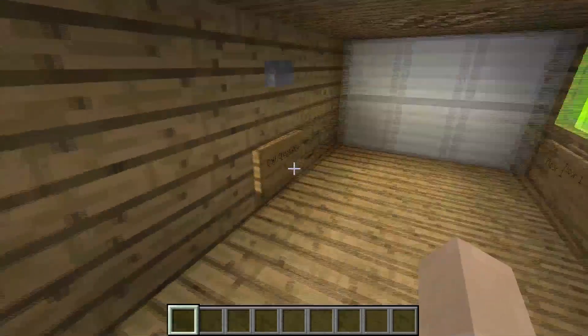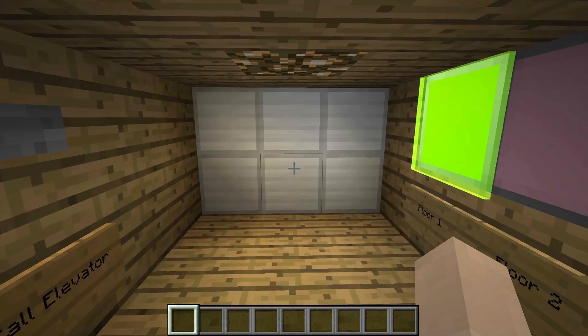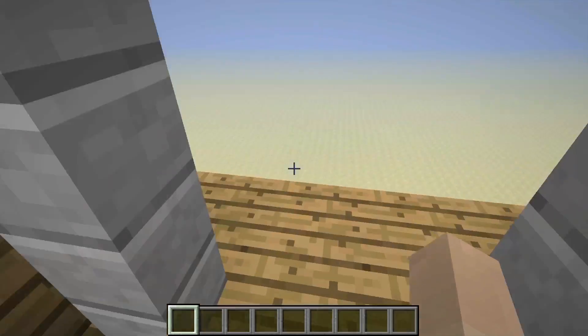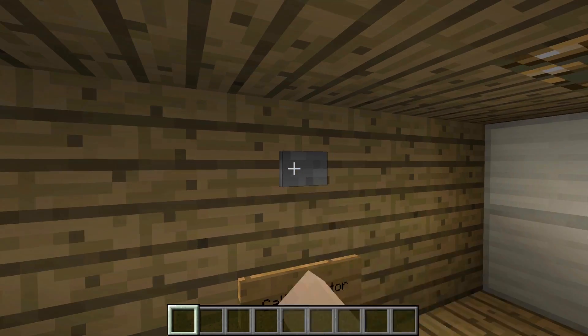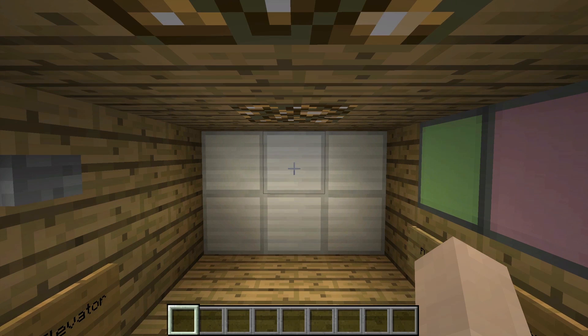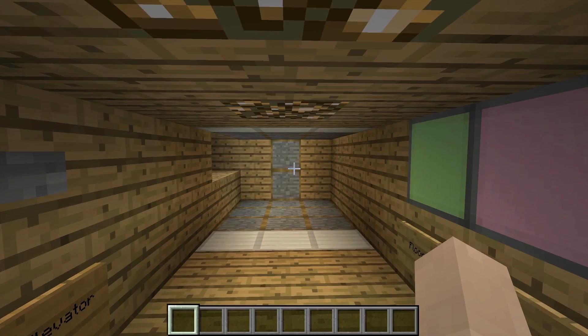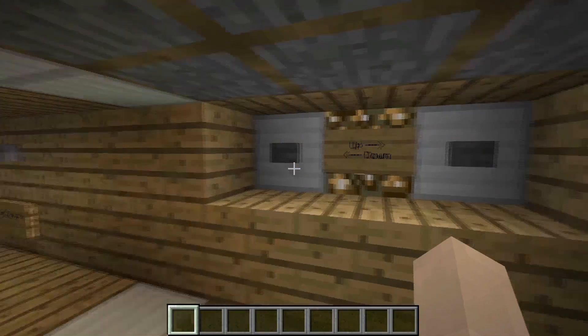However, this Call Elevator button allows us to bring the elevator up to us. So we are on Floor 3, the elevator is on Floor 1, but if I press this button and wait patiently — you'll see that in no time at all, the elevator arrives at our floor and we are free to go up or down.